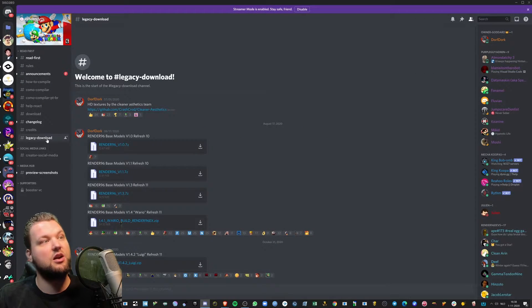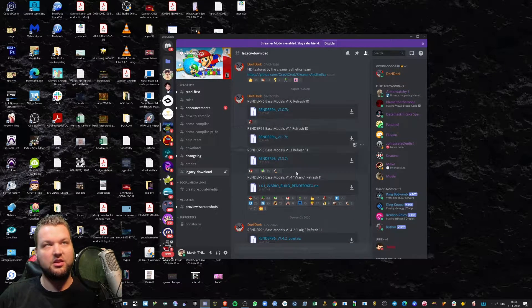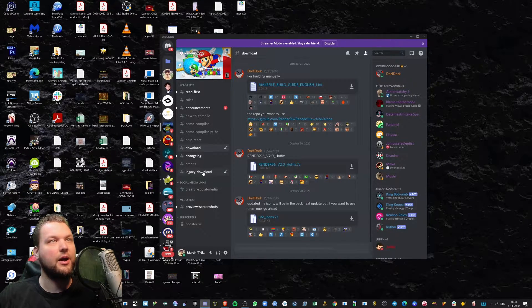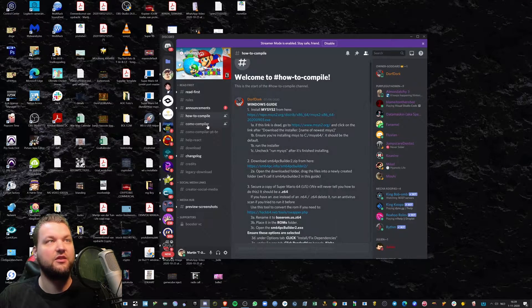What you need is the download of the base models and everything. In the Discord there's a channel called 'legacy download' — download the lowest one, the Luigi one, because Luigi's in this one and you can unlock him. If you want older builds you can get those too — there's a Wario build on version 1.1 and 1.3, etc. You can also download HD textures in another downloads channel, along with some hotfixes and a text file on how to build it manually.